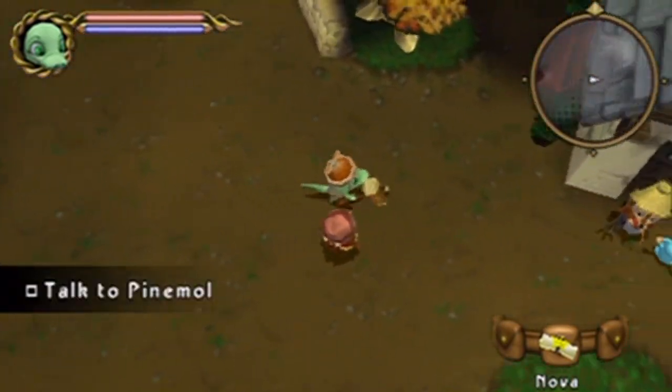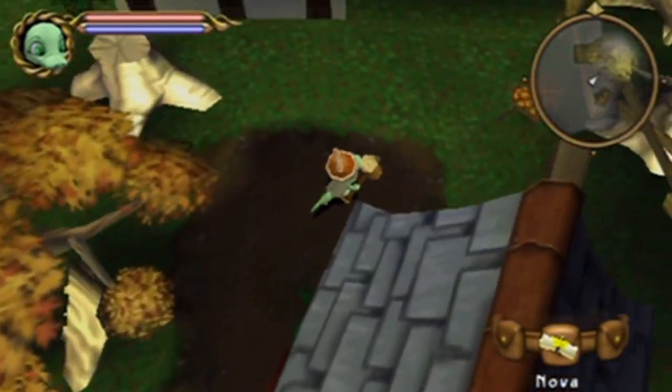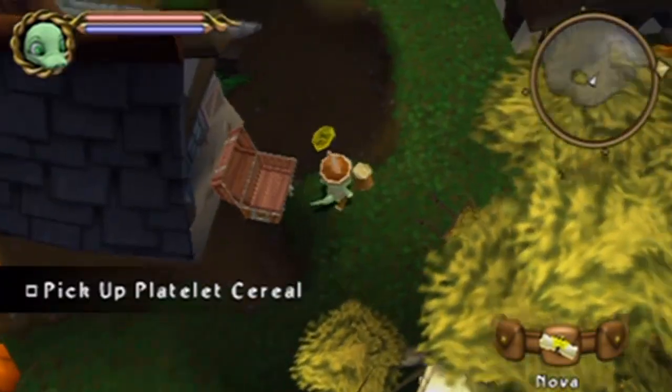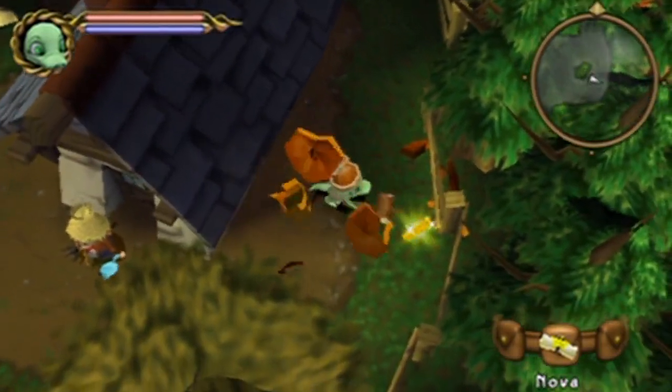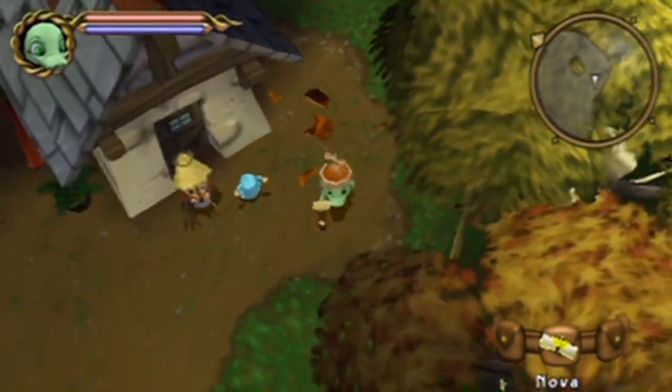Anyway, before we move anywhere, let's go ahead and head over here and talk to this guy. Well, actually, let's not. Let's go ahead and just break him over here, open this treasure chest that's hidden here, grab that platelet cereal, and break these. Get some more NP, because why not? But he'll tell you something very interesting here.